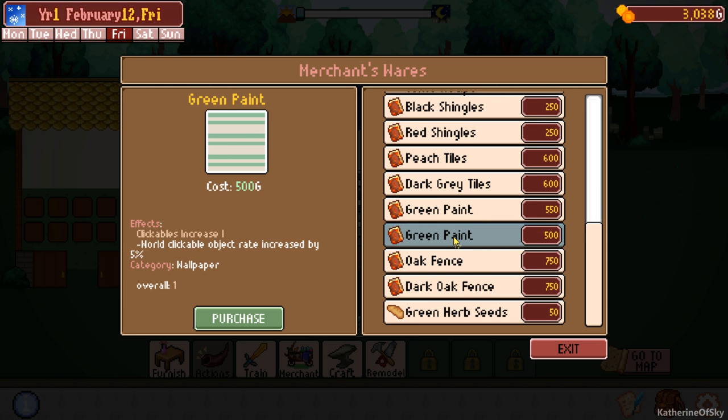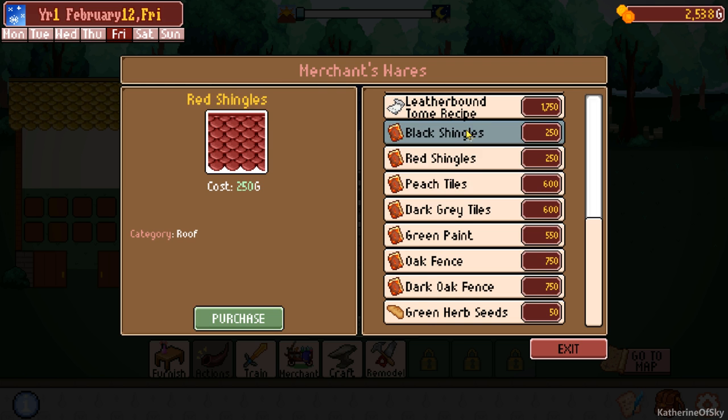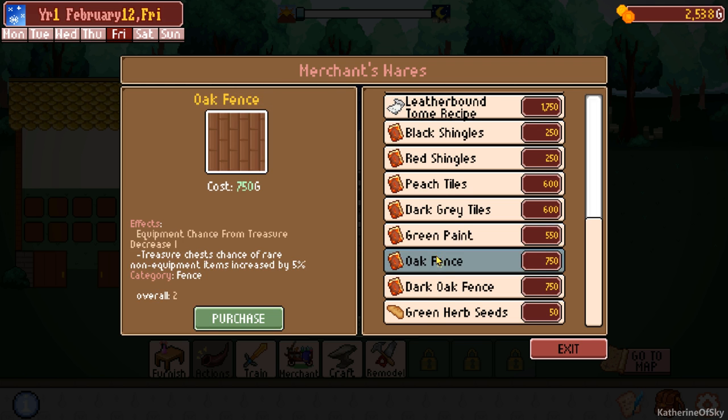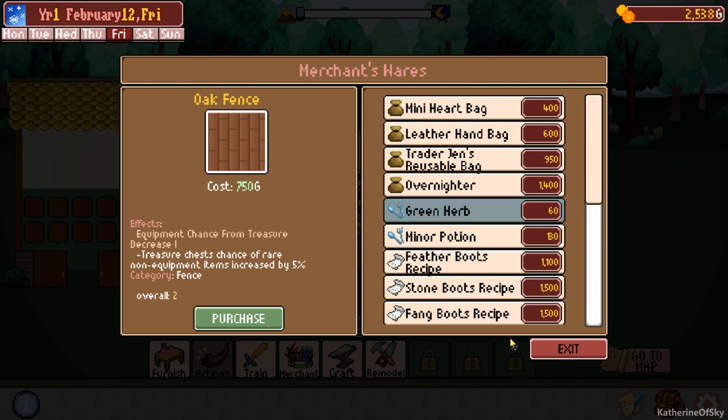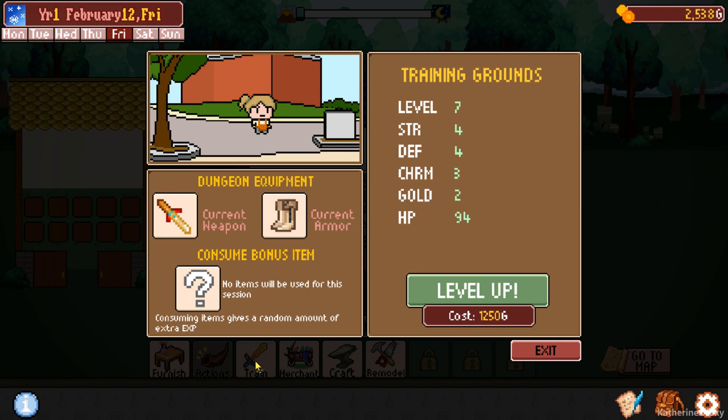Yeah, that sounds good. You know what, I'm going to buy this because I can use that. Red shingles, black shingles, peach tiles. We're not paying for dungeons just yet. I guess that's going to be what we have for the moment. We could make more boots. We could also level up - that's another thing we can do.